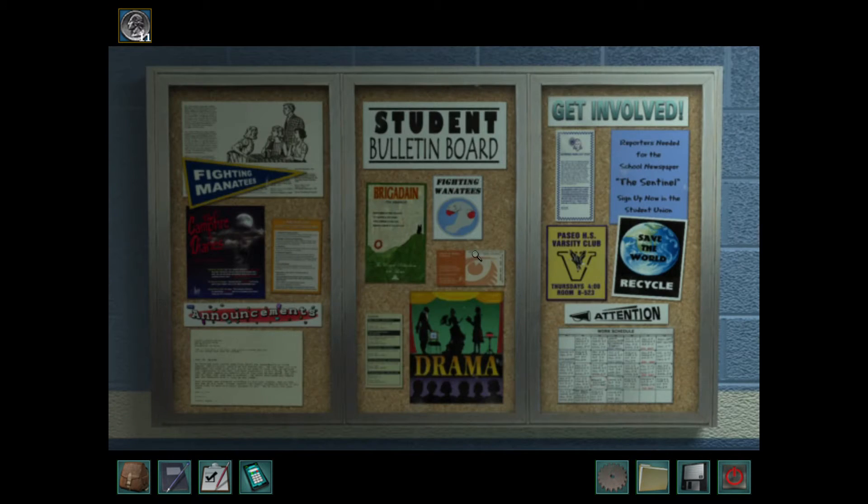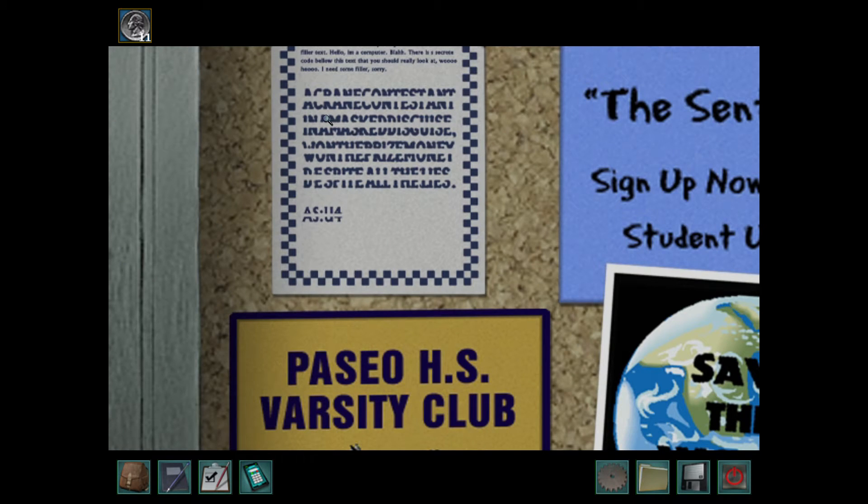Here's another bulletin board we need to look at. 'A crane contestant in a masked disguise won the prize money despite all the lies.' And then we have arsenic and up four. That's pretty simple code — you just have to see the letters between the lines.